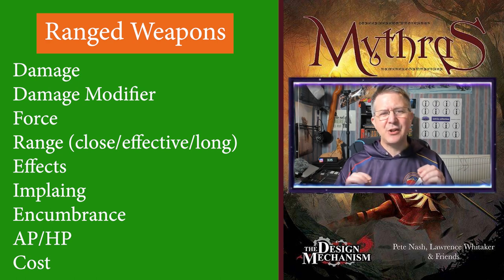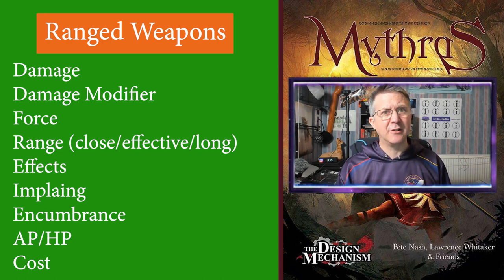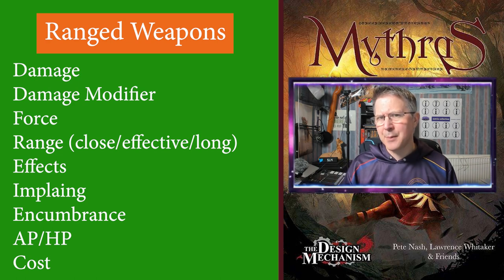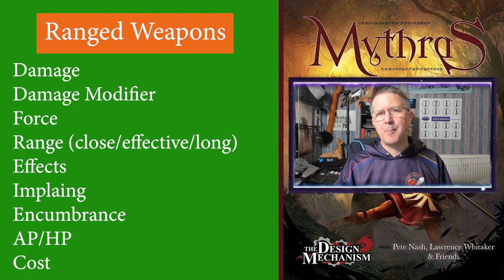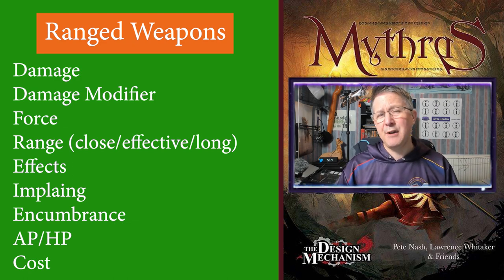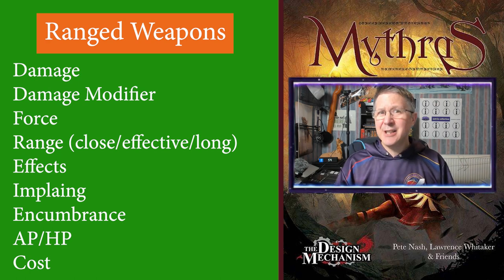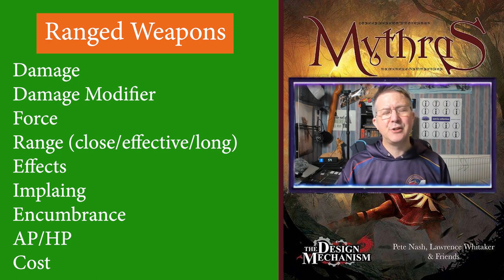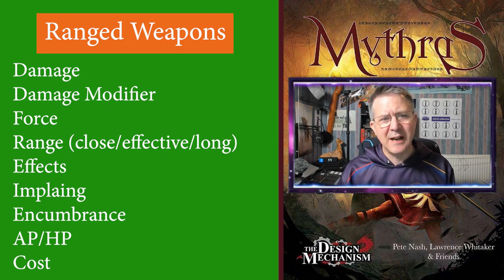Force is used when someone is parrying the incoming missile with a shield. It refers to the size of the weapon when you're trying to overcome the shield, and links to the table about parrying when you compare the attacker's weapon size and defender's weapon size. Range — this is in meters and represents three different range brackets: close, effective, and long. There are additional penalties applied due to distance, called distance penalties, which we will talk about later on.